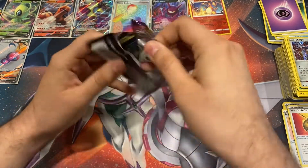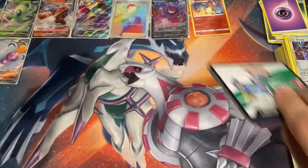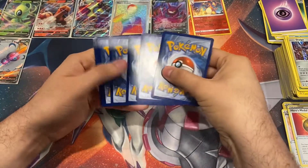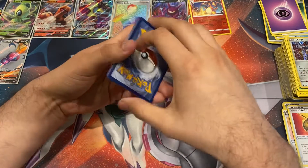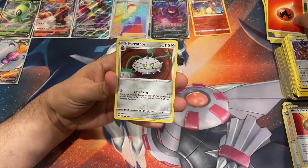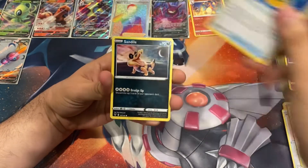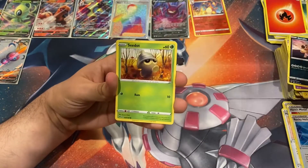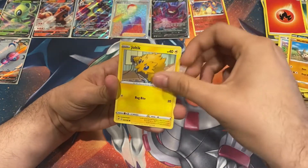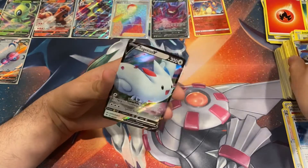Last pack - can we get some last pack magic? Oh my god, okay we might get some last pack magic everyone! Fire energy, Ferrothorn, Dust gloves, Rocky Helmet, Sandile, Pikachu, Mudbray, Joltik, reverse Donphan, and a Togekiss V! Let's go ahead.